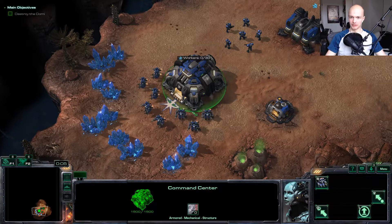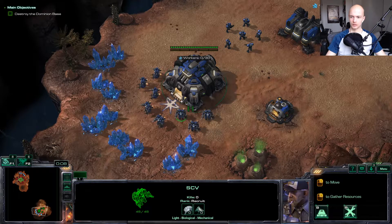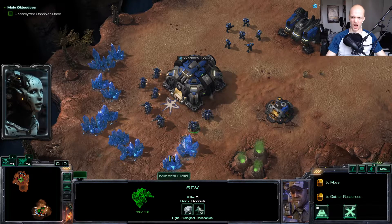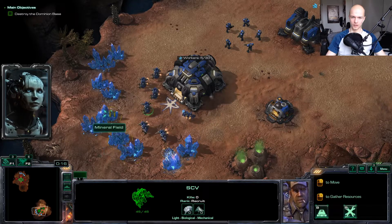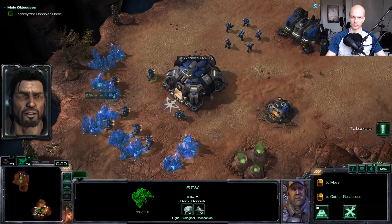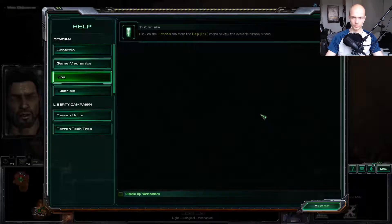I can build stuff? Well, how about that? Oh yeah, how did I do that now again? Tutorials — click on tutorials. Help. F12 menu. Available tutorial video. F12 it is then. And here we are.